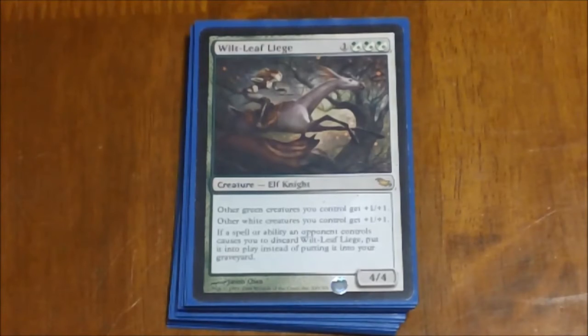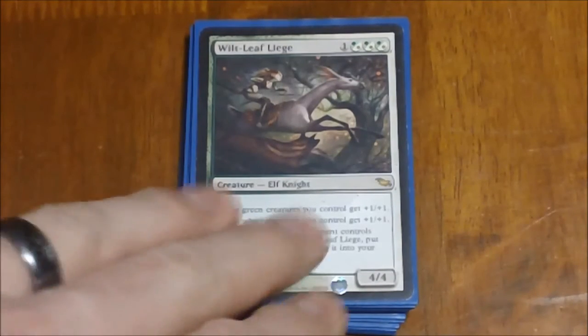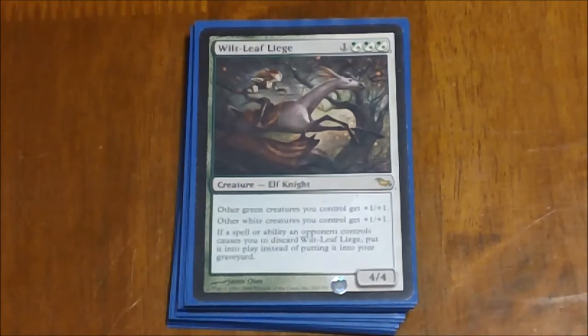Next we have Wilt-Leaf Liege — four mana, basically you're getting a 4/4 that gives all other green creatures +1/+1 and all other white creatures +1/+1. Helps pretty much every creature in the deck except for those couple of black minions we can make from our artifacts. There's also a nice bonus that if an opponent controls a spell or ability that's going to make you discard it, you get to play it for free instead.